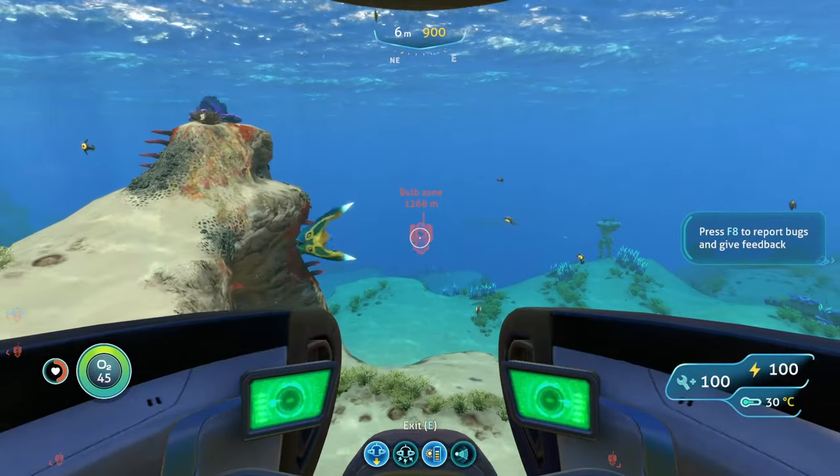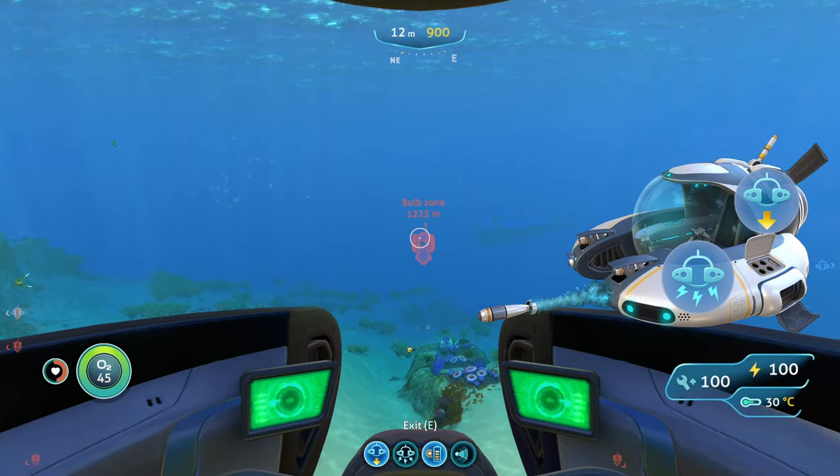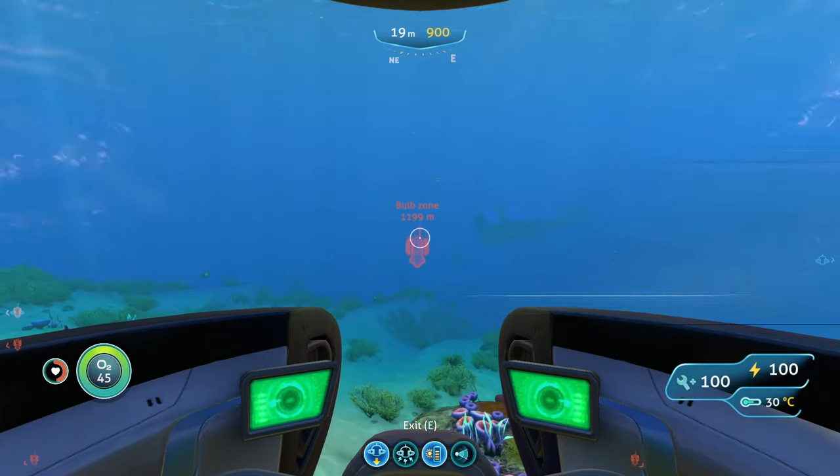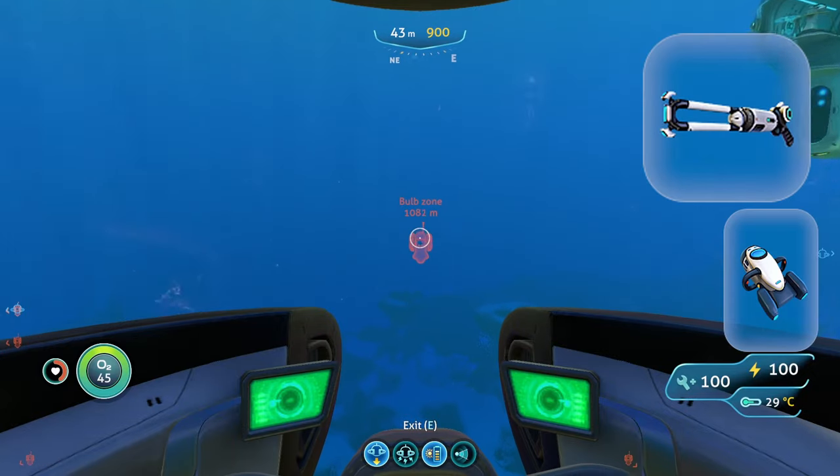Now going to the Bulb Zone, you're going to want to bring a Seamoth with a Mark 2 or Mark 1 depth module, and you're also going to want to have perimeter defense on that Seamoth. Aside from your Seamoth with perimeter defense and your Mark 2 depth module, you're also going to want to bring your stasis rifle.